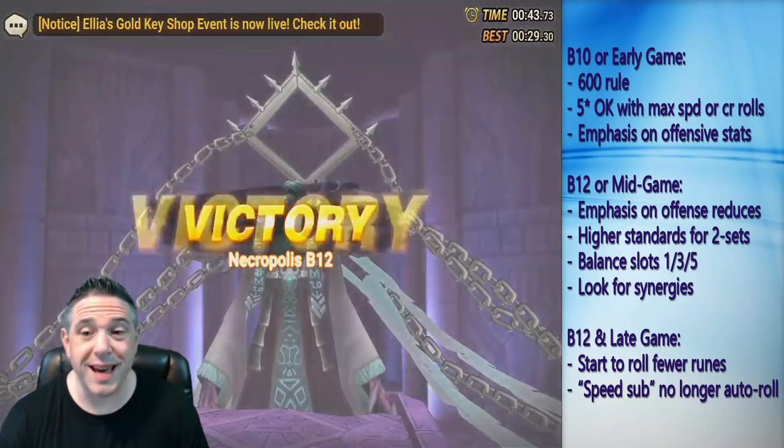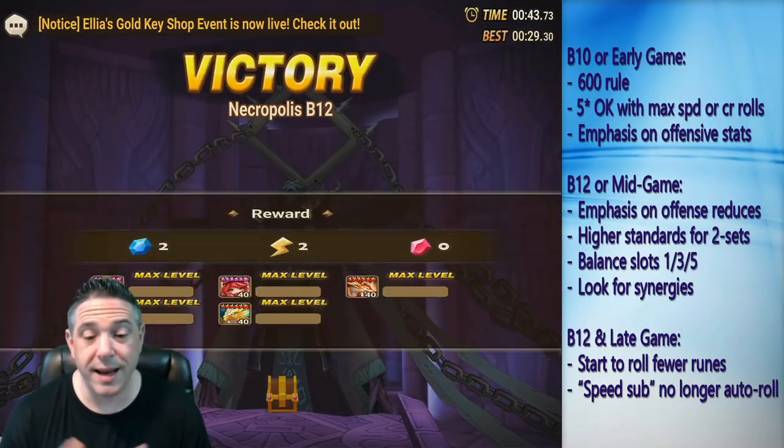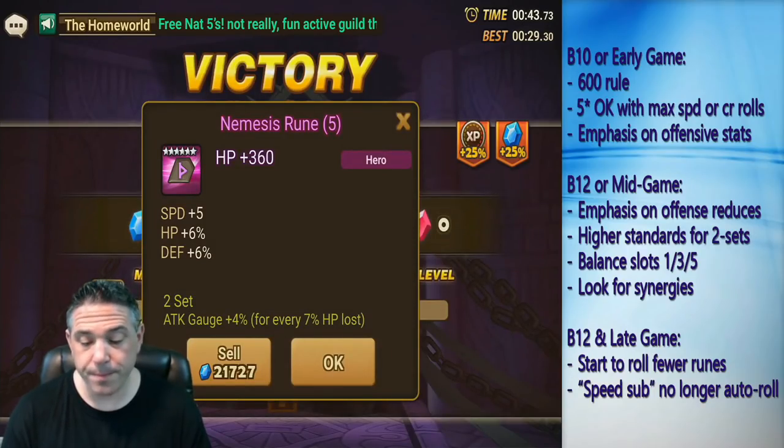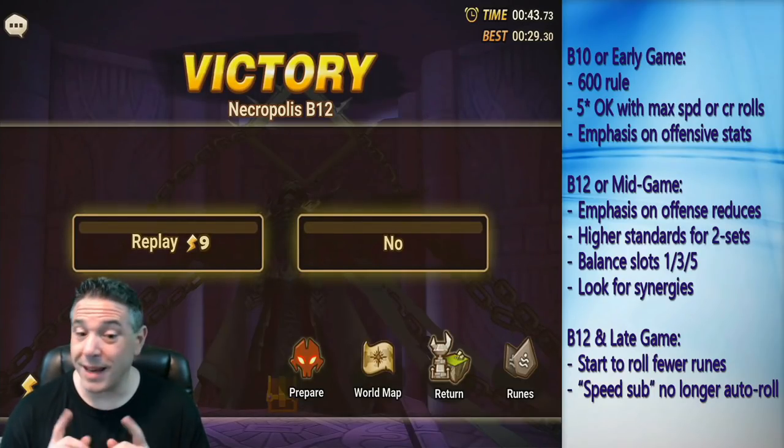So the biggest takeaway from this video: save lots of usable runes. Remember the 600 rule — or call it the 700 rule — try to have 600 to 700 usable runes in inventory and continually try to upgrade the worst rune you have into something better. Every time you upgrade, it makes your account that tiny bit better. Over the long course of time, your total overall rune quality will improve, and because you're keeping that balanced approach with lots of decent runes, you'll be able to make more complete sets and get a ton of benefits from those complete sets over broken sets.